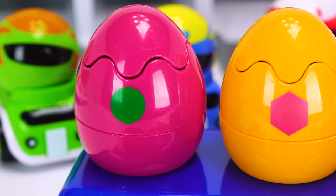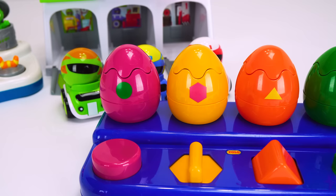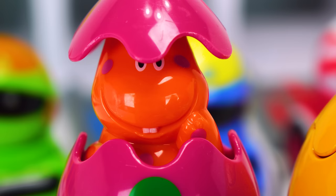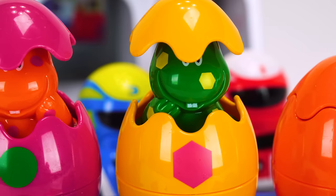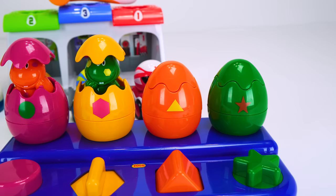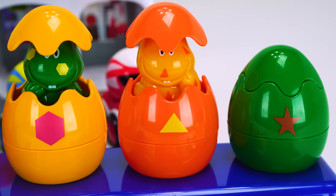Our first egg is purple and it has a green circle, and the button is a purple circle. Let's press it. Whoa, it's an orange dinosaur with purple circles! Now it's time to do the yellow egg. Let's slide it. Whoa, cool - it's a green dinosaur. I wonder what kind of dinosaur is inside our orange egg with a yellow triangle. Let's find out. Whoa, cool, it's a yellow dinosaur.